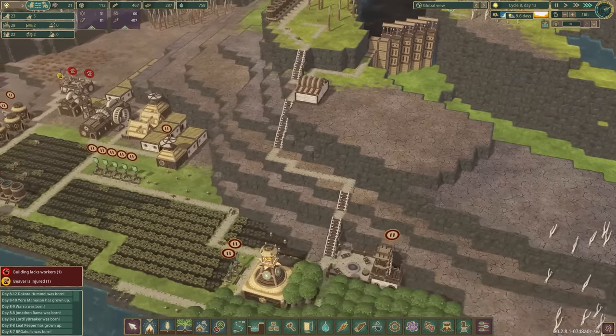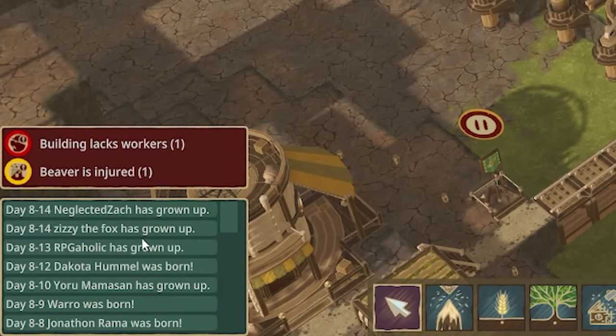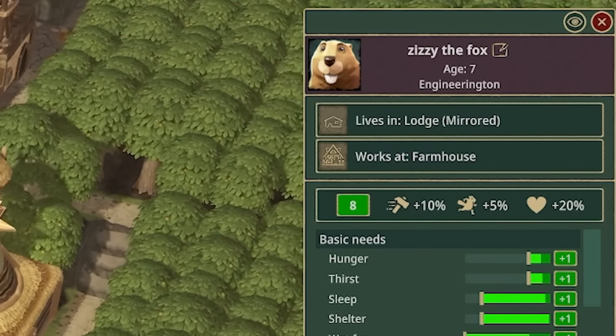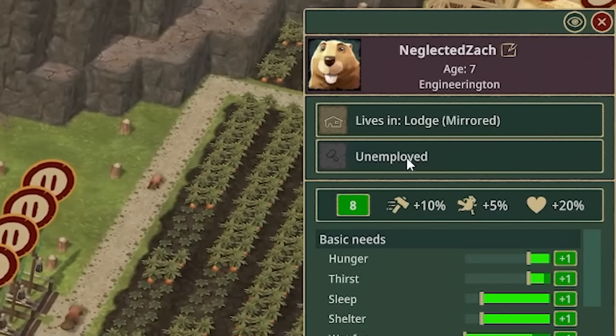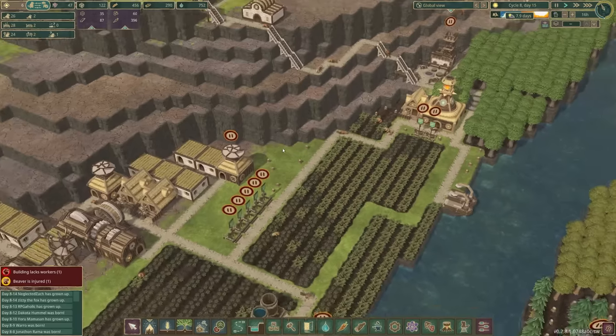There's pretty much nothing we can do - except thankfully we do have the adjustable floodgates so we can let water out if needed. Anyway, a few days have passed. Looking down here, we can see we've had a few beavers grown up. RPG-a-holic has gone into this new farm that I built, and so has Zizzy the fox. What job has neglected Zach got? They are... oh, they're unemployed. They've been neglected. Sorry, Zach.